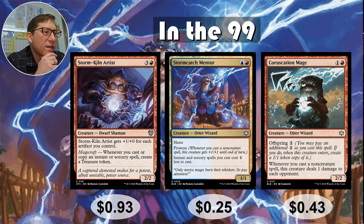Storm Catch Mentor — blue-red, a 1-1 with haste and prowess. Prowess on a spell slinger deck — that's crazy, especially thinking Jeskai for prowess. Instant and sorcery spells you cast cost one less to cast. There's a goblin that reduces your instants and sorceries by one, basically the same casting cost, but he doesn't have prowess or haste. So this is a huge upgrade — basically just a much better version. 25 cents.